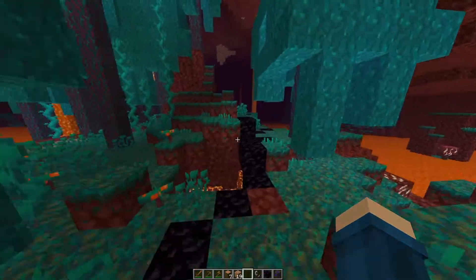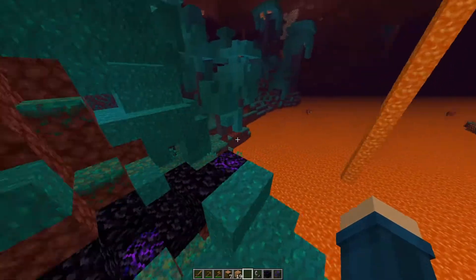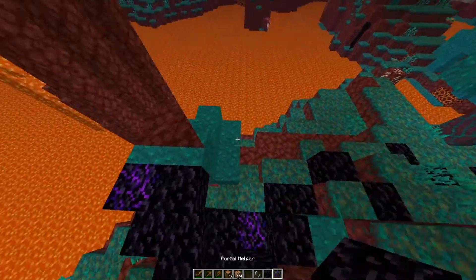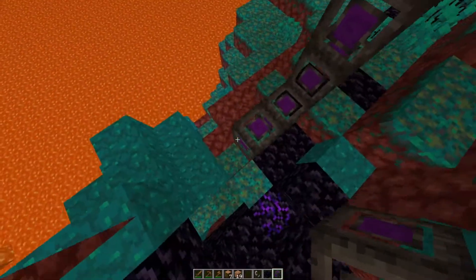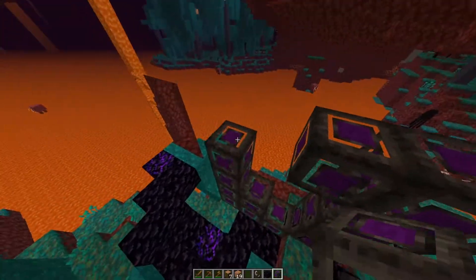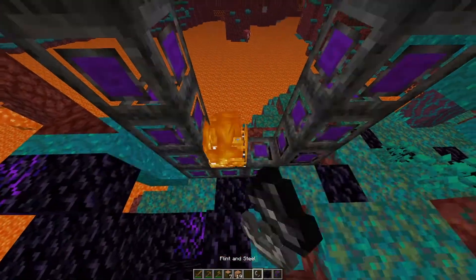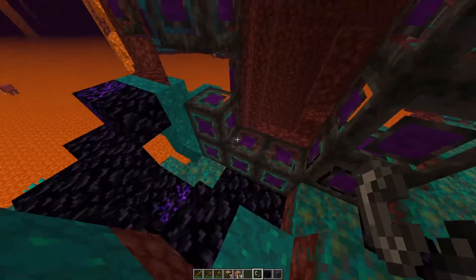Everything was pre-built. The way I did this was I used what's called a helper portal. Basically if I make a helper portal right over here, make a regular portal — and so basically what it does is it will teleport, it'll make the same thing like a regular portal somewhere else. I can light it and, hey, look at that. And so that's how I did this.